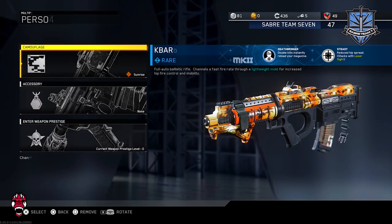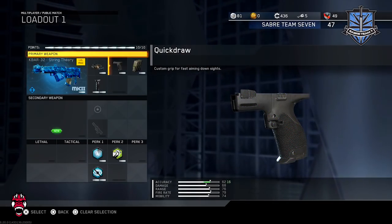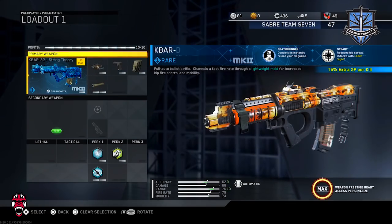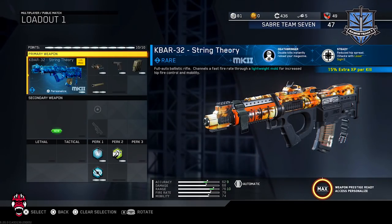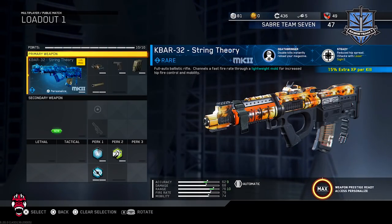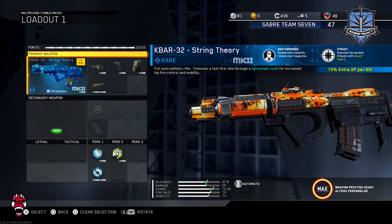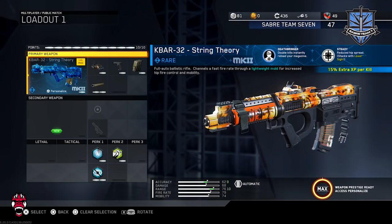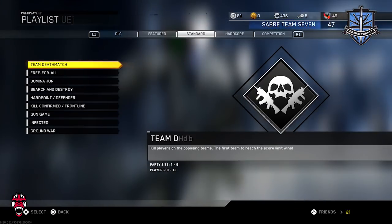Let's toss on the K-BAR real quick. The setup we're running: ELO, Quick Draw, Grip, and Extended Mags. We could take out Grip and put Rifle Barrel — yeah, that's what we're going with. The Death Bringer perk gives double kills to instantly reload your magazine, which is pretty big. We also got Steady which reduces hip fire spread — that stacks with laser sight but we're not using the laser. We're gonna jump into TDM and see what we can do with this thing.